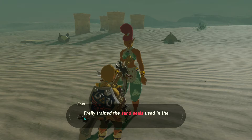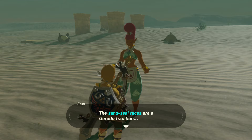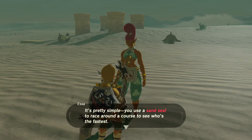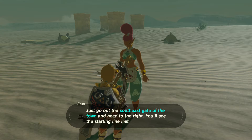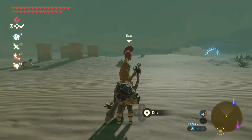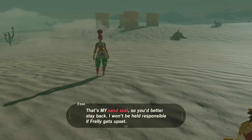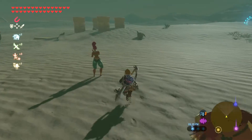Frehly puts her heart into training them. Frehly trained the sand seals using the sand seal race too, of course. The sand seal races? I know what that is — I've done that. It's pretty simple. You use a sand seal to race around a course to see who's the fastest. Just go to the southeast gate of the town and head to the right. You'll see the starting line immediately. So are they — oh, that's my — okay, I see what she's saying now.